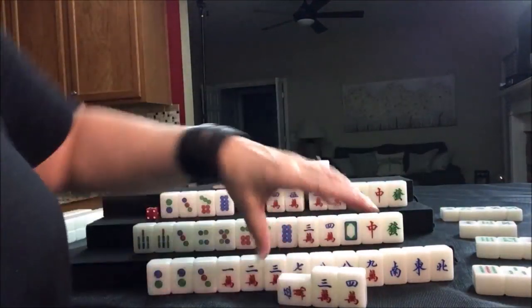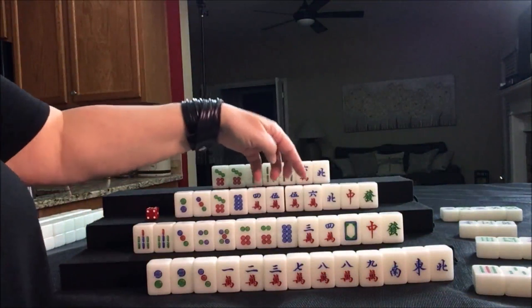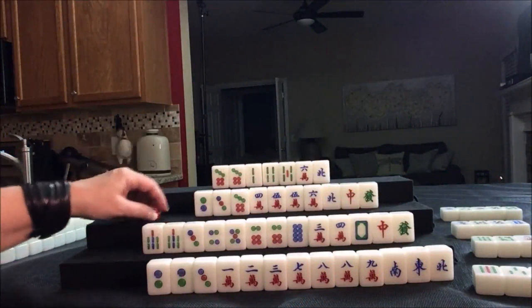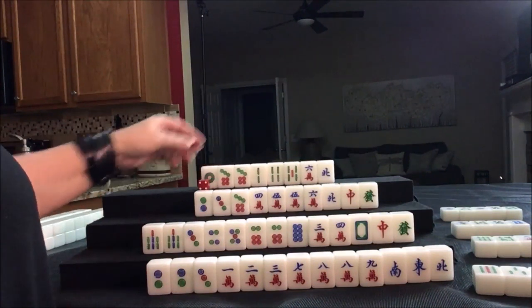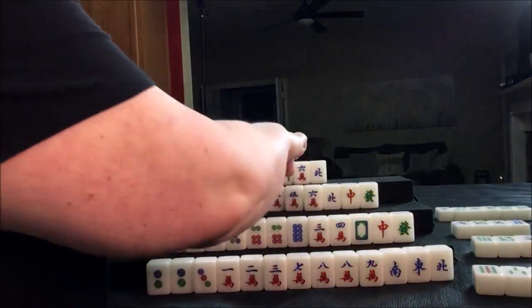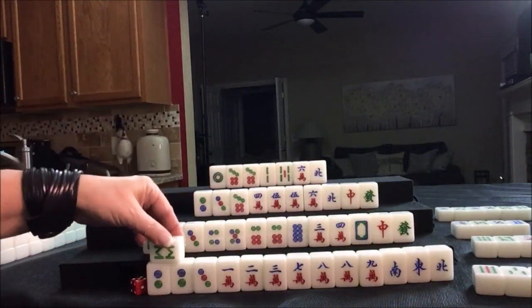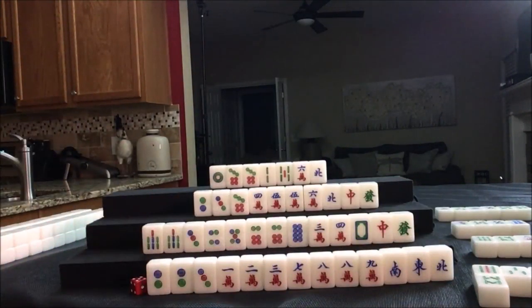So we're going to chow from the player on our left. Now we're committing to cracks and honors — we chowed, so we're committed. We have all those singles we need to pair up. There's an eight dot for discard. Nobody can take it, so we draw for North: one dot. One crack is out, four bam has been discarded. We're going to throw that. Drawing for this player — we're at the last tile of the second wall. We drew an eight bam; that's not a keeper. We got through the second wall and we're going into the third wall, which is the middle game.